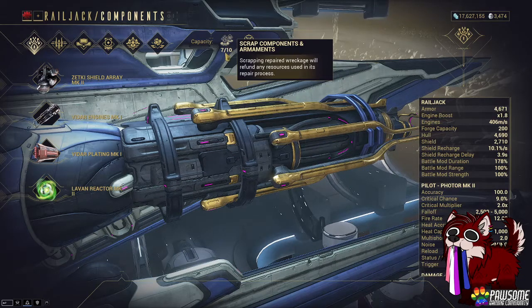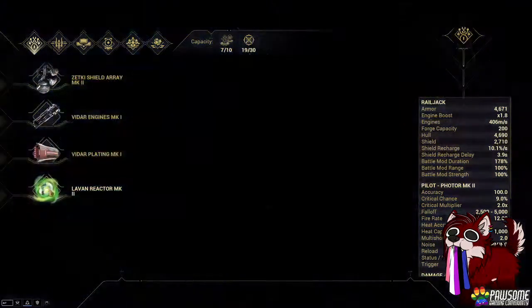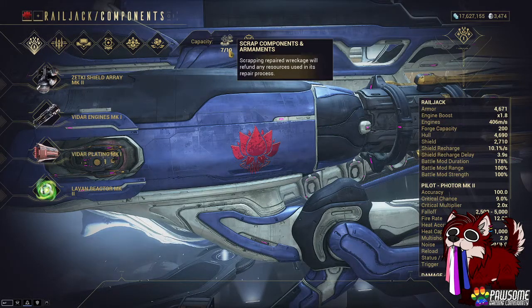The other thing is that you have a limited amount of components and armaments inventory space at the moment. I'm not sure if that's limited by MR. I've seen people who have this at 30 — I have no idea what's making that variable. My friend has 8, I had 8 yesterday, and it's 10 now. I'm not 100% sure what changed. It could be that I have more upgrades for my Railjack, or that my Plexus is at level 30. I have to figure that one out, but I just want to show off the scrapping components.